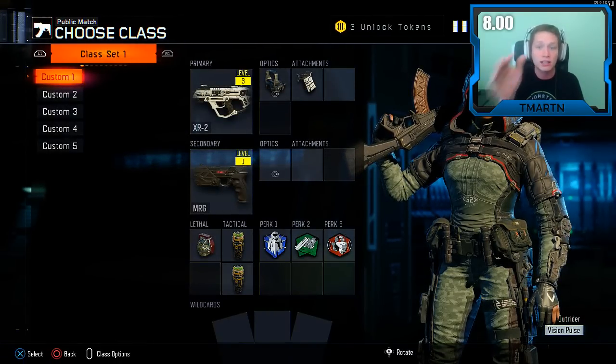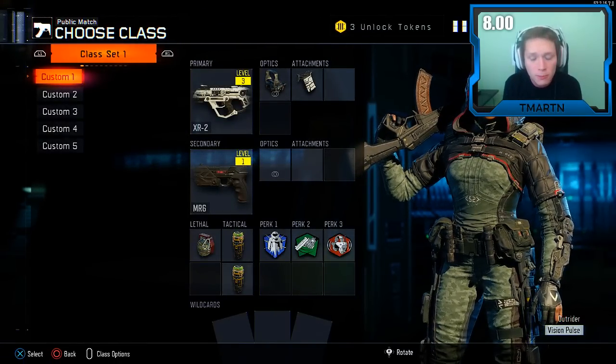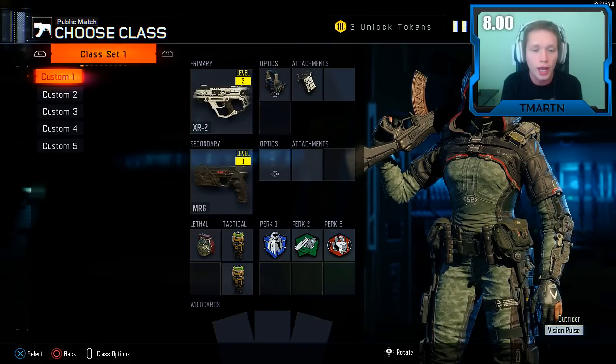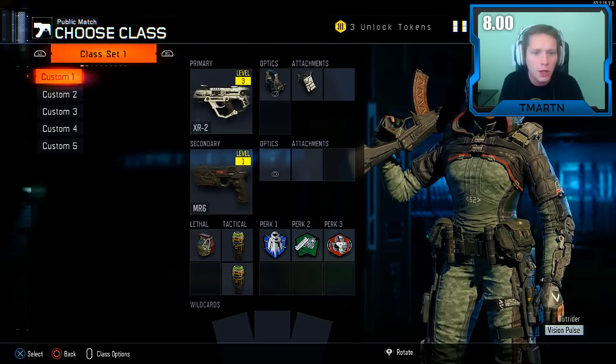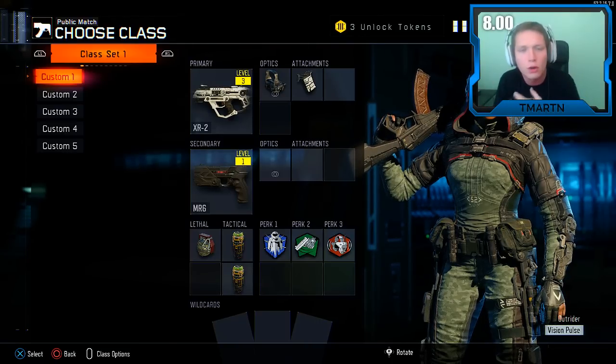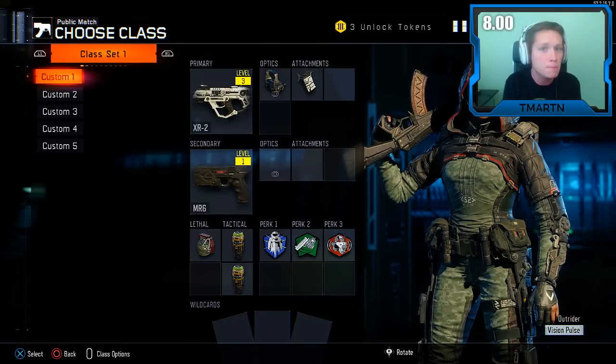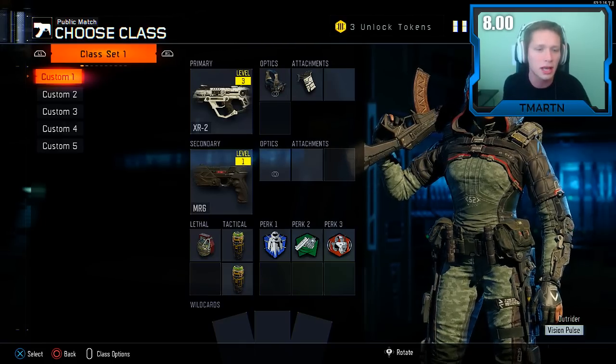Today I've switched up our class a little bit. I actually unlocked a new specialist, Outrider. I got her vision pulse ability, which is obviously very crucial in Search and Destroy. I thought about it and couldn't decide if I wanted to play a really aggressive search style or a slower one. I think we're gonna play a little bit slower with the XR to try to pick people off at range, and we'll see how that works out.